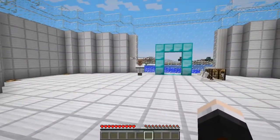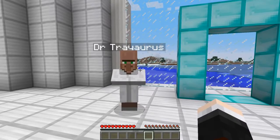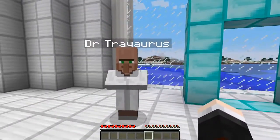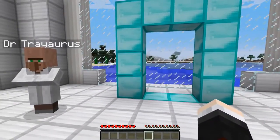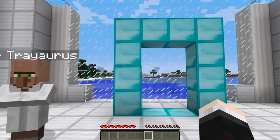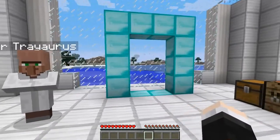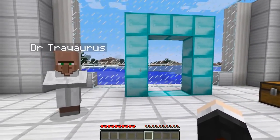Wow, how did you get up here so quick? Anyway, what have we got here - a portal? But it's made out of diamonds! This must have cost you so much. I told you not to waste the diamonds we have... no way, this is a portal to the diamond dimension! Oh my goodness, I am going to be in absolute heaven.